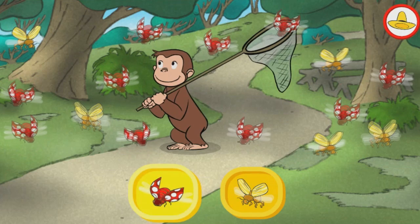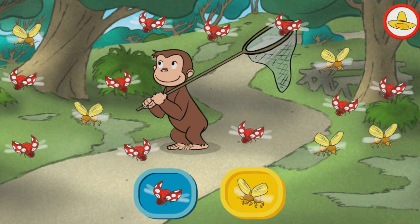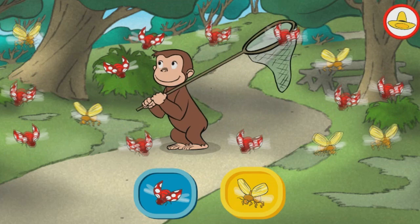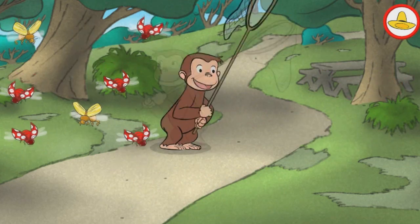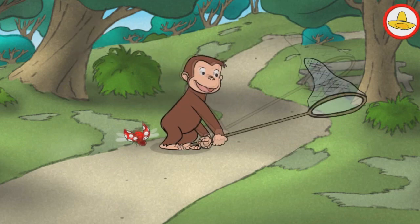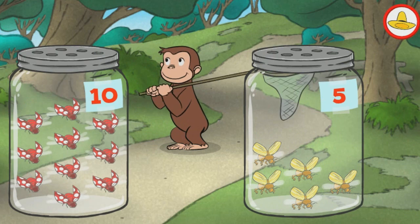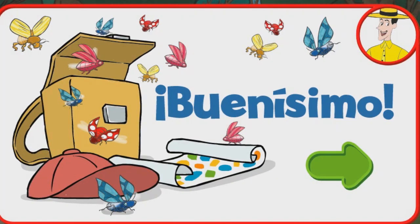¿Piensas que hay más insectos rojos o más insectos amarillos? ¿Piensas que hay más insectos rojos? Atrapemos los insectos para descubrirlo. Veamos. Es correcto. Hay más insectos rojos. Ahora soltemos los insectos. ¡Buenísimo! ¡Buen trabajo capturando insectos!